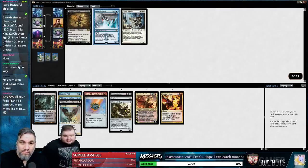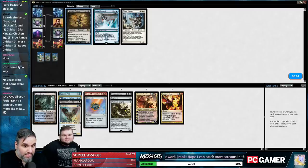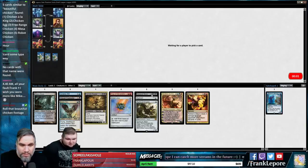Thing in the Ice came back. Oh, is it Hypnotic Specter? I think Hippie is very good. He's alright, I don't think we take Hippie though.